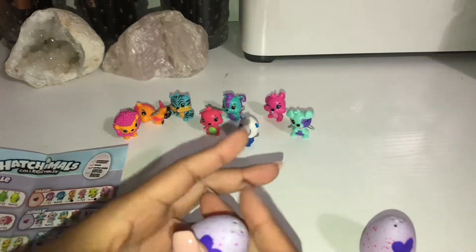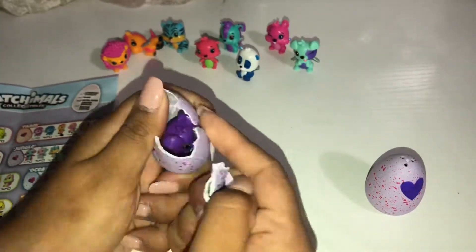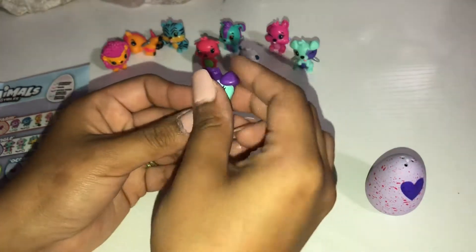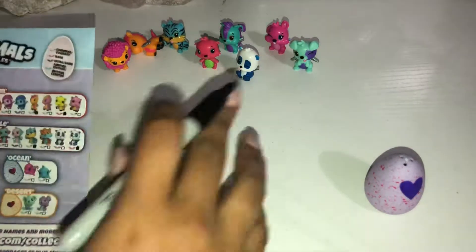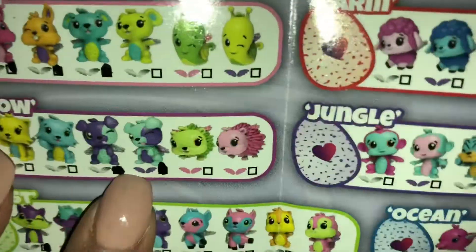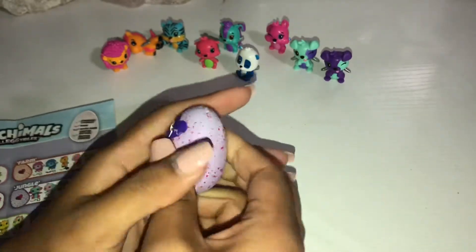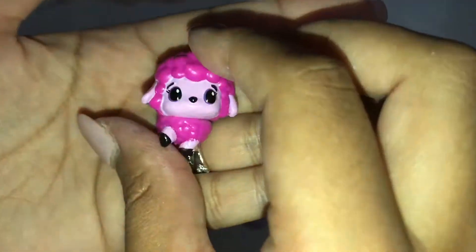Next we have one from the meadow. And we have the other version of the puppy dog — the purple version — and he is a common as well. That little guy back there is supposed to be an ultra rare with purple wings, but both have silver wings. So we have both of them but they both have silver wings. And this one is from the farm, and we have a little sheep — a common little sheep. Super cute.